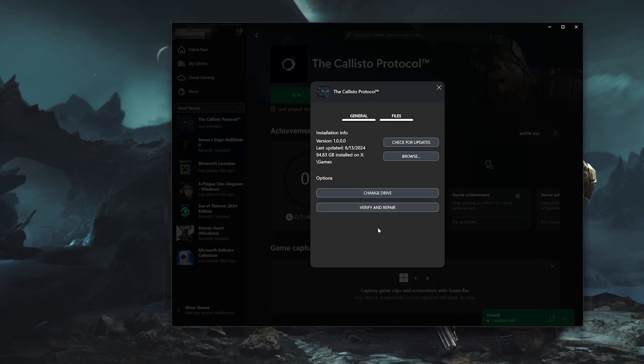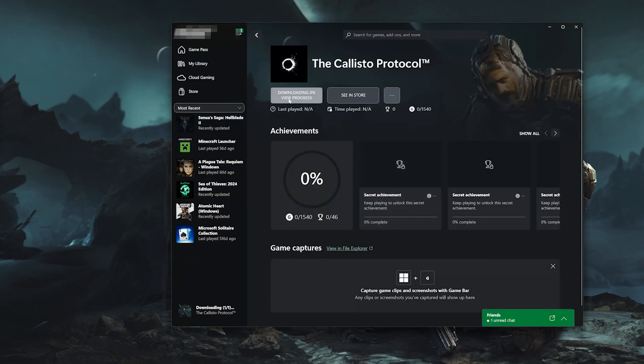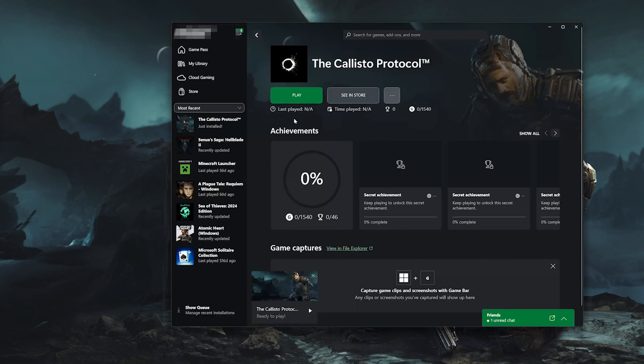If that didn't work, select Verify and Repair. Choosing to verify and repair your files will reset the Callisto Protocol to its original settings. You won't retain any mod files, and game saves that aren't backed up may also be lost. Press Yes to continue, then wait for the Callisto Protocol to be scanned for errors. Now launch the Callisto Protocol.